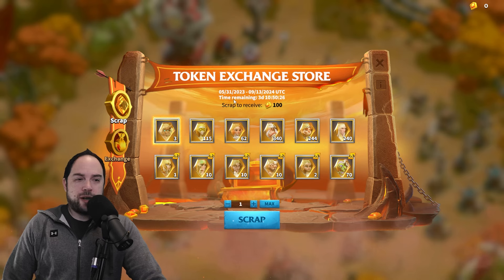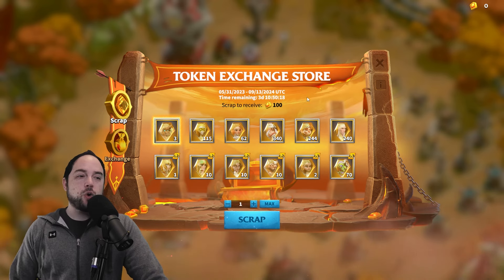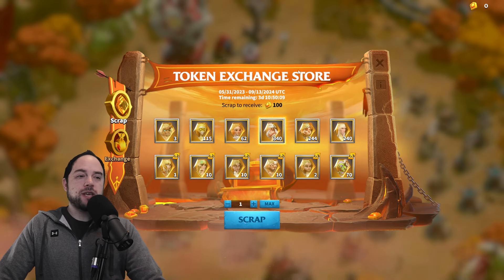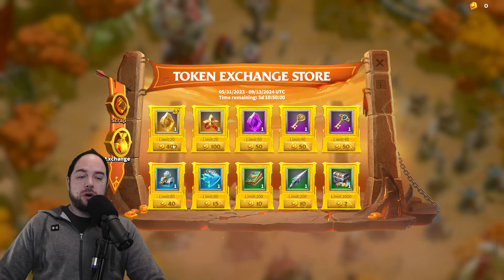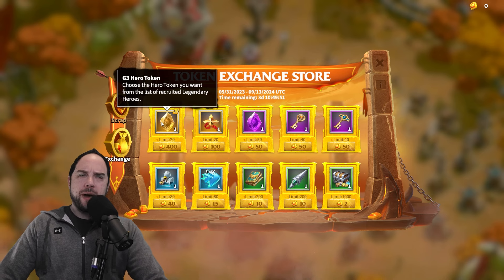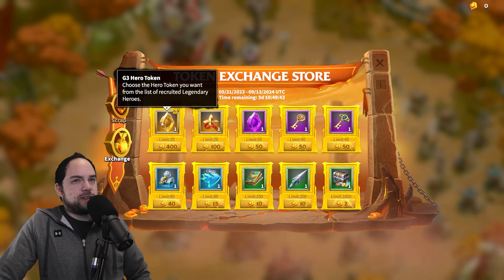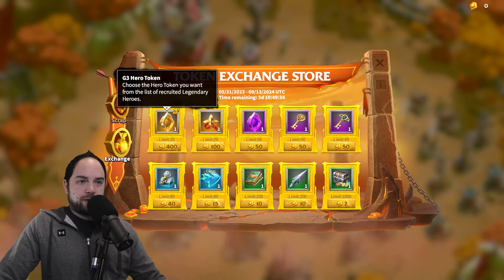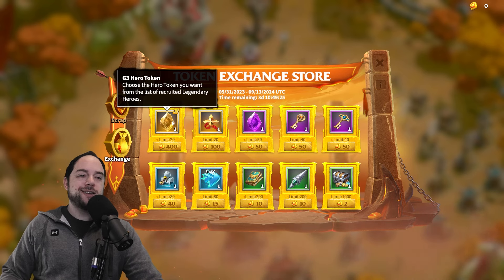I have been saying this is a thing we needed for quite some time, and I knew that there would be something we could do with our legendary hero tokens at some point. So the question is, what is the value of an excess legendary hero token? If we go to the exchange, you can see we scrap one of these to get a hundred of this currency, and I can exchange 400 currency for one token. So it's a four-for-one exchange on excess hero tokens. There's a limit here — 20 hero tokens is what you can get, and they are generation-specific.